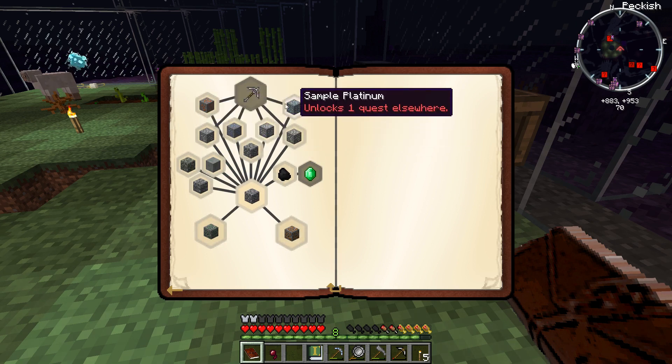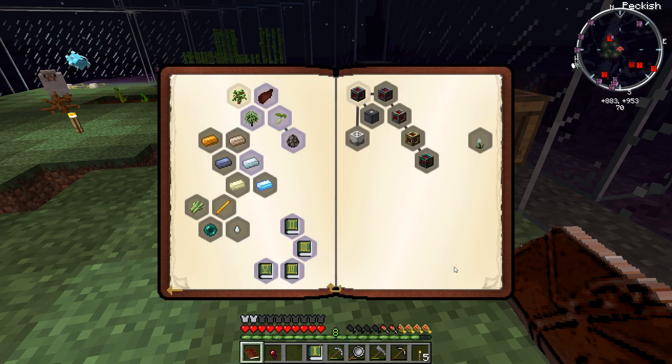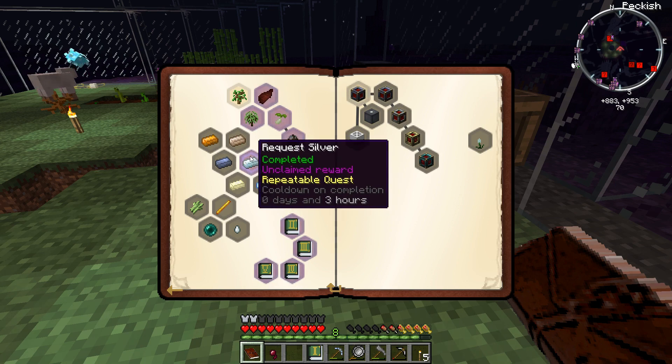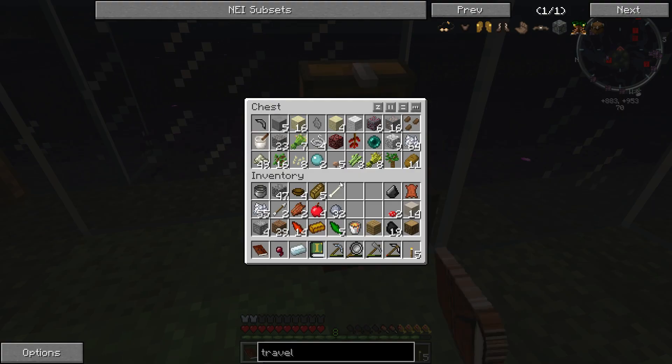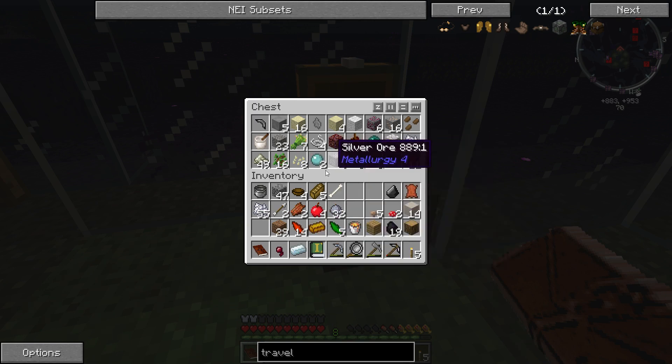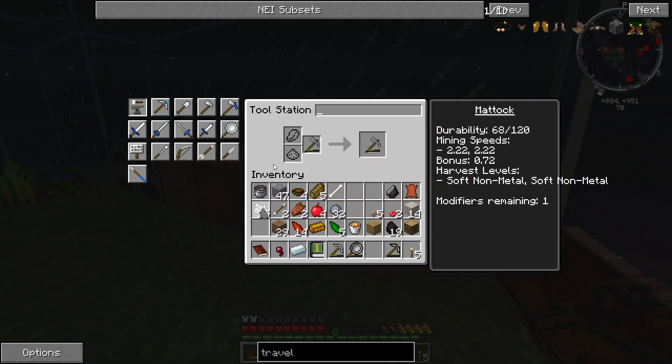Once I complete all of these quests, it'll unlock for me the location of a special cache of minerals where I can find them more frequently. But even more importantly, I have the ability to actually request bars of silver. So I'm gonna start doing that. Instead of using my silver ore in a foolish way that I will regret later, I'm going to hold onto my silver ore, request a couple of silver ingots, and then make a silver pickaxe. I think that makes the most sense.